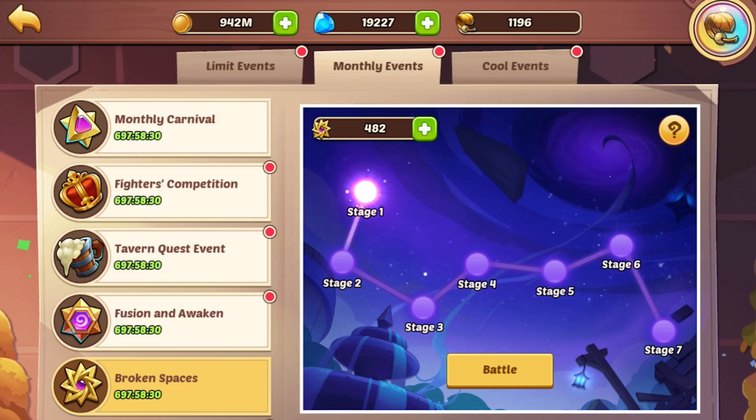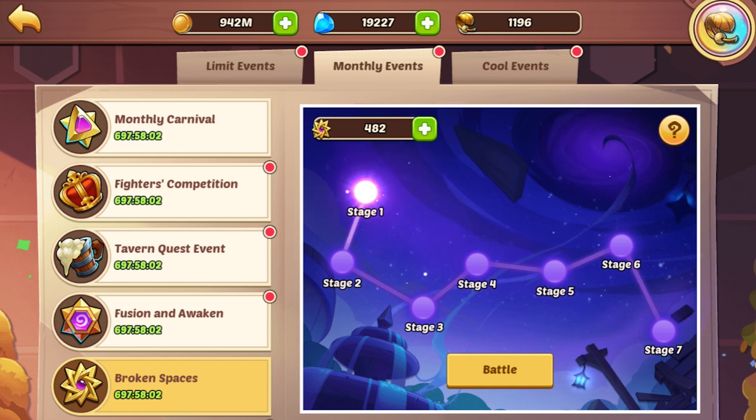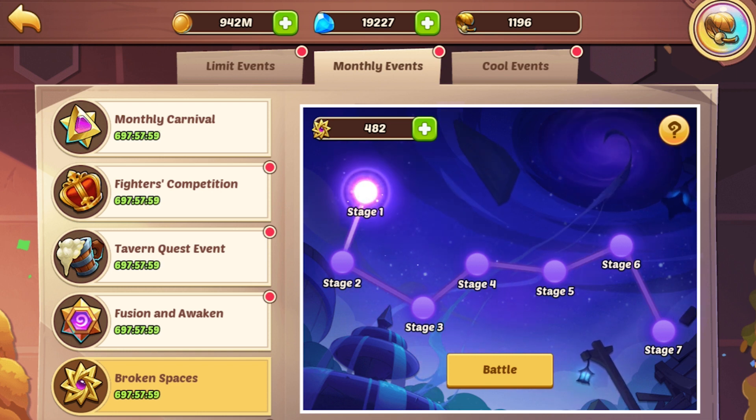What's up guys, Barry Gaming here back with more Idle Heroes, and today we are continuing and doing our third round of the Broken Spaces challenge. Last month our Warrior account took around a hundred badges to clear it; previously our Scary account took 58 badges to fully clear all seven stages. Our goal today is to try to beat that 58 badges — I think we can get really close to just 50 badges used. We're starting out at 482 today, and I want to see this above 430 left by the time we're done.